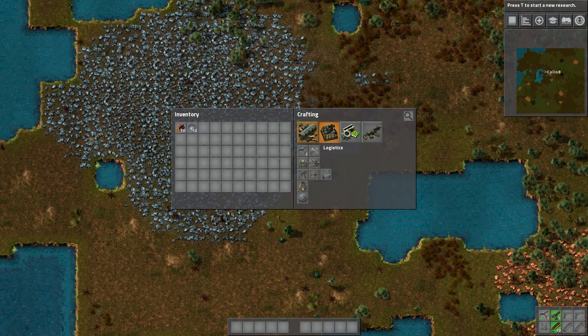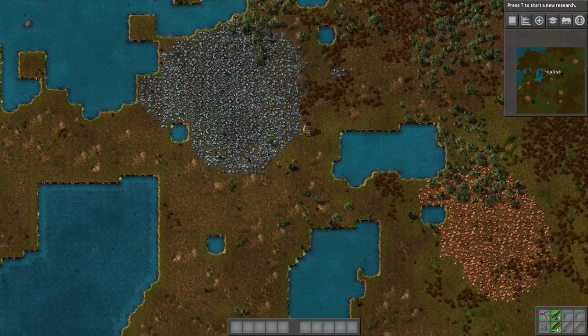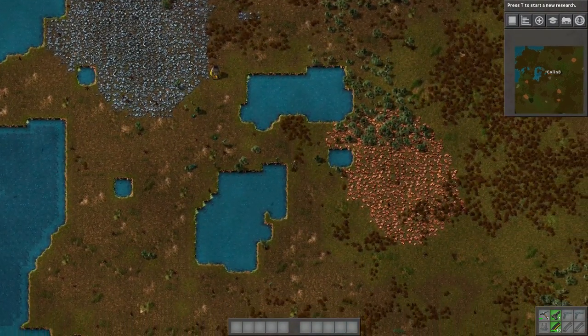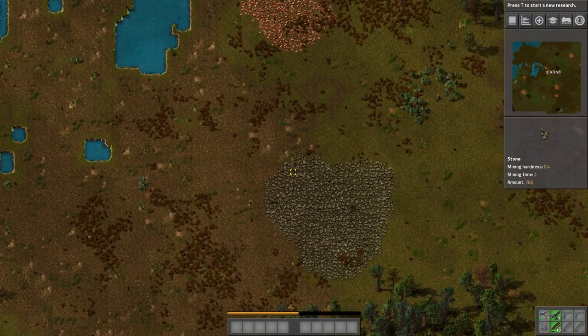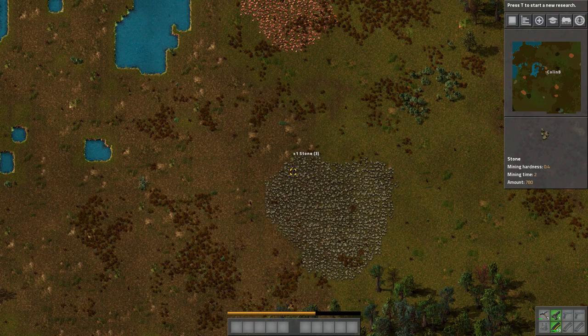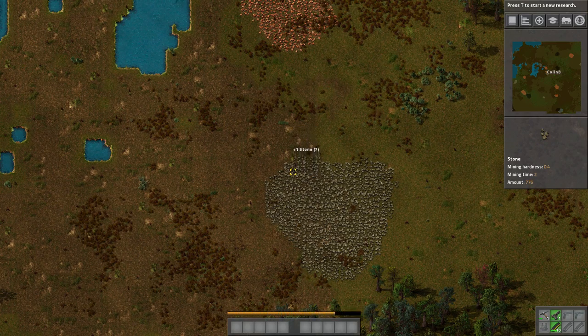Alright, so we got our iron plates. Now we just need another stone furnace, which means we need some stone. It's a little laborious here at the beginning. When I first started playing, I had this initial trepidation that all I would be doing would be running around and resource gathering — and that's just not the case. This is just a hurdle you've got to get over at the very beginning, and it's really not that bad. So I'm going to get 20 stone. Take a little sip of coffee.